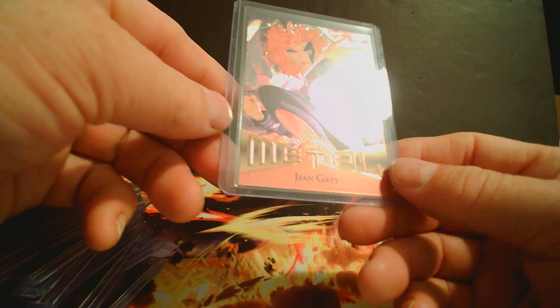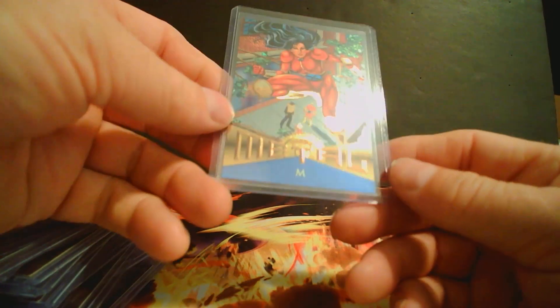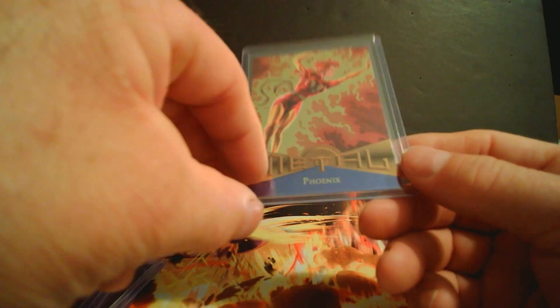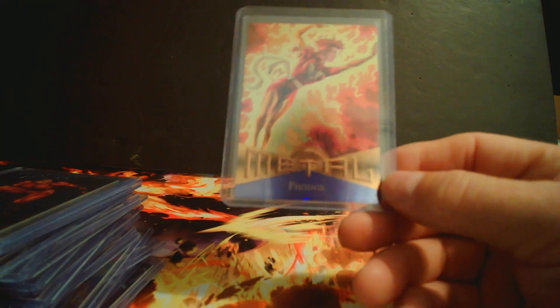Jean Grey — pretty neat cards, I really like them. M — mental case, we'll call it mental case for M. Phoenix — there's another really good one, fire all lit up.